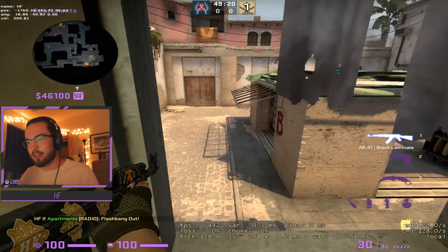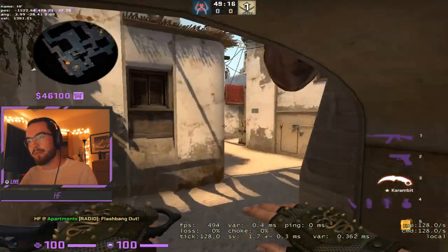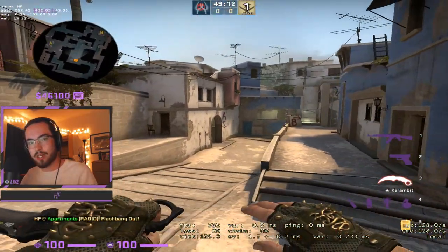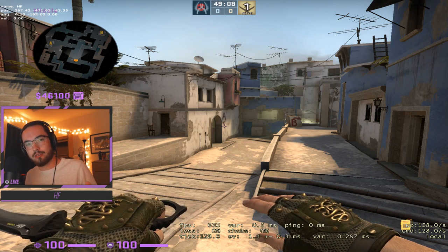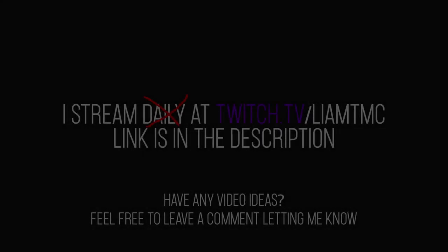You just have to time your pushes together. There's a lot of creativity you can do once you get mid control - that's why I elect to do a 1-3-1 default compared to a 2-2-1 or a 1-2-2. I hope this has helped increase your strategicness. Thank you for watching.